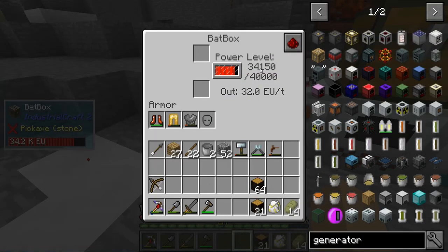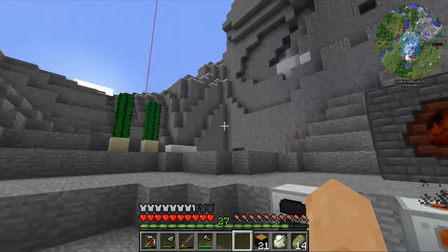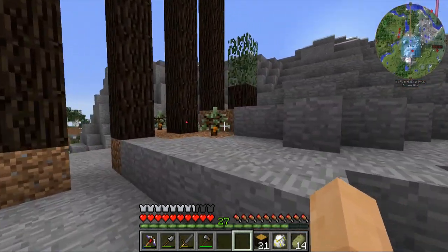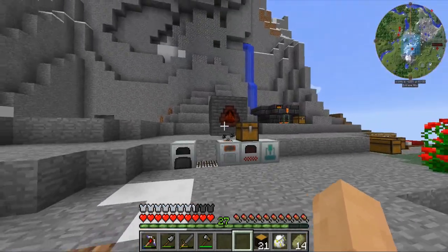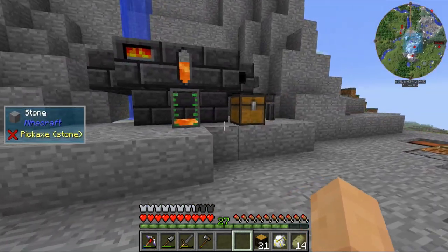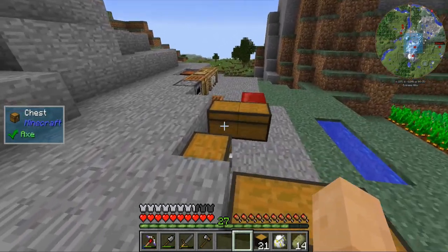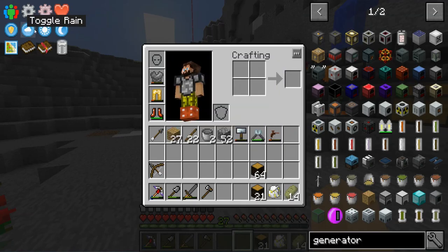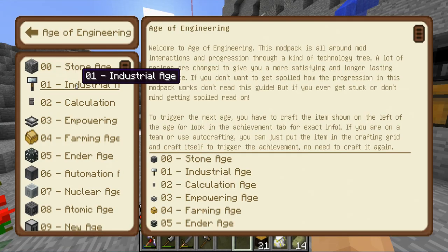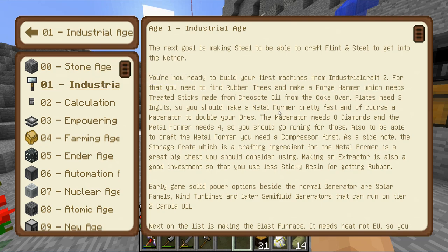We've run out of coal coke. We are draining our battery box, which is not ideal, but it is going to work for us. All things considered, not too bad. We could add more coal coke in. Let's take a quick look at the guide — we haven't done that in a little bit. We are in the industrial area.